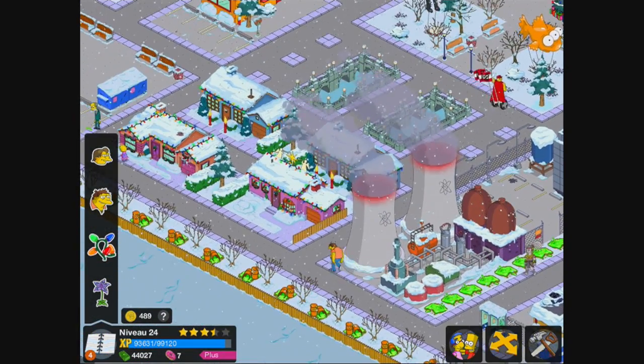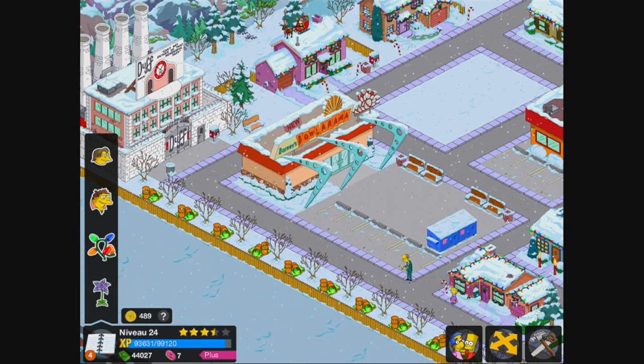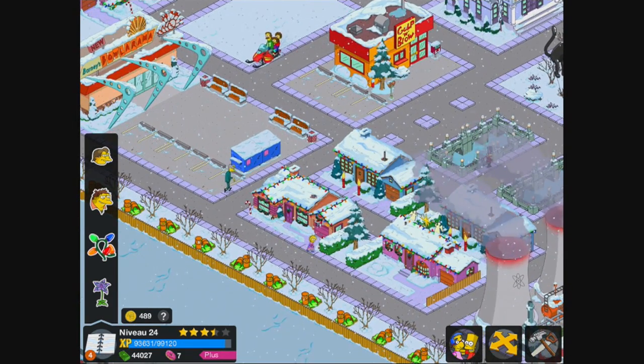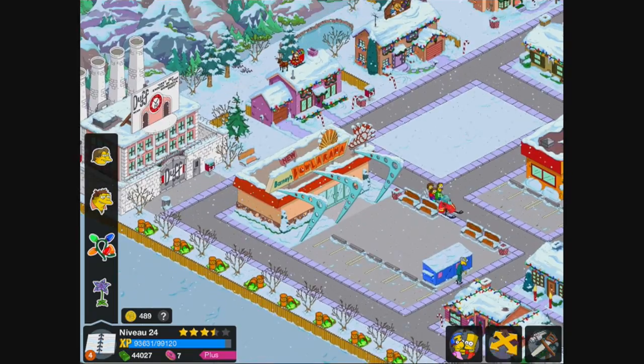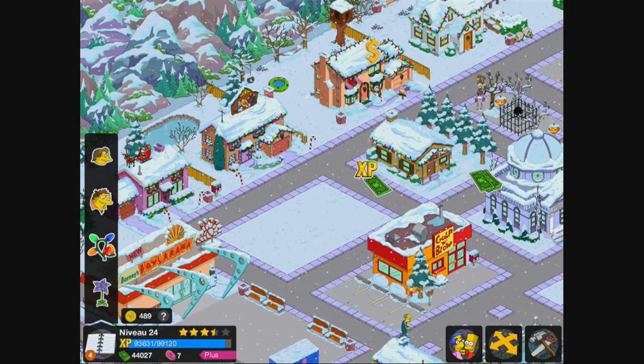Avant de commencer tout ça, je vais aussi vous présenter les changements de ma ville. Comme vous le voyez, le boulot Rama qui a été fait, ça y est. Du coup, j'ai viré toutes les maisons bleues qui ne servaient à rien.